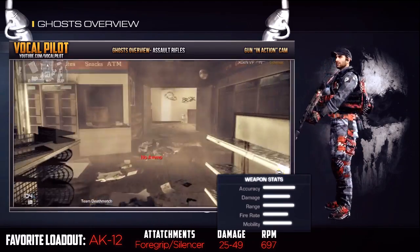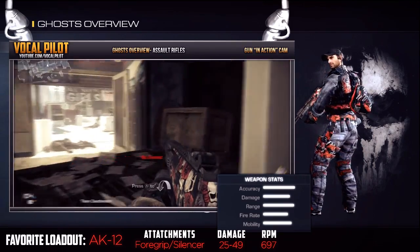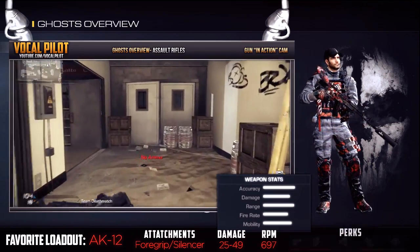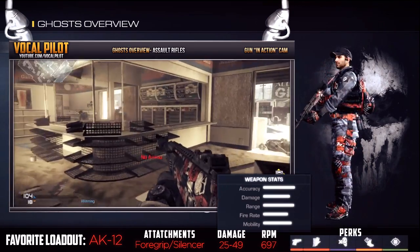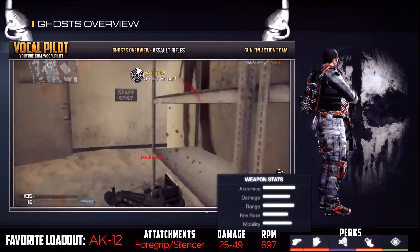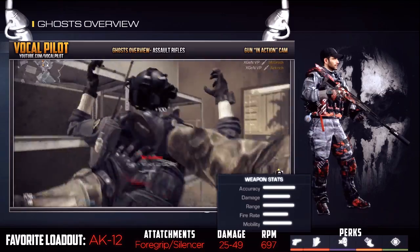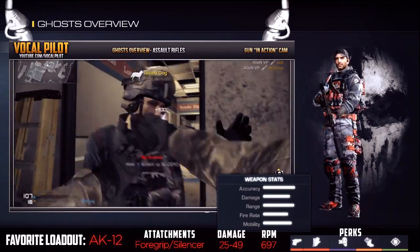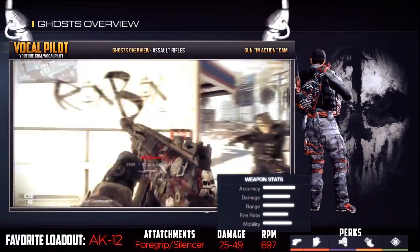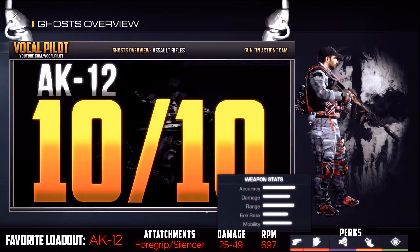To give myself more perk slots, I usually don't use a secondary with this loadout. I do, however, like to use an IED and a concussive grenade. The perks I like to use are Ready Up, Sleight of Hand, Dead Silence, Amplify, and Focus. However, if you do not use a headset while playing, I would recommend swapping out Dead Silence and Amplify as those are really just for being a sound whore. Overall, this gun is very universal for different game types, and I'm going to give it a 10 out of 10 on the Assault Rifle Scale.